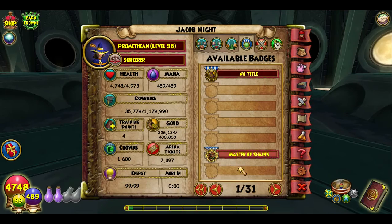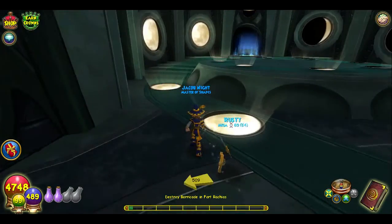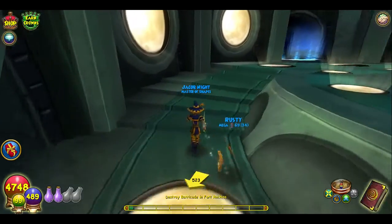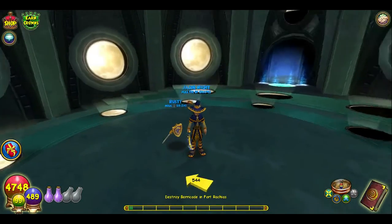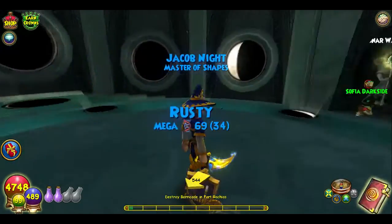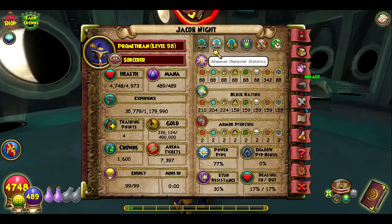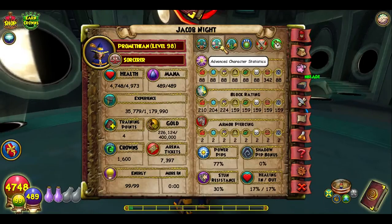And here we go — Master of All Shapes! For my life character there was like a glitch or something; I had to log out of my account and then log back in for it to work. So you guys might have to do that. If you guys can't find it, it should be on the very first page or in miscellaneous badges.